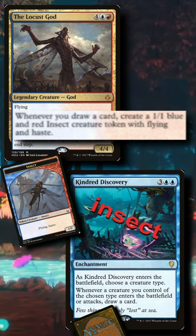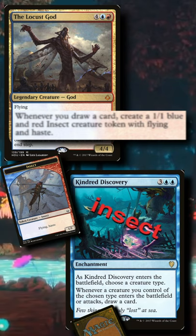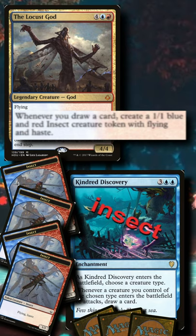As that Insect enters the battlefield, Kindred Discovery will draw you a card, triggering your god, creating another 1/1 Insect, drawing you another card, and so on and so on.